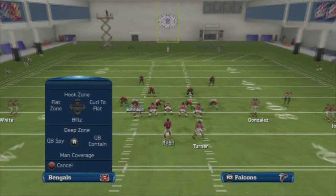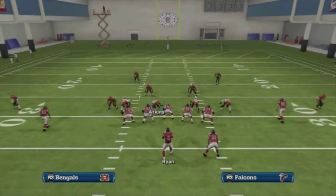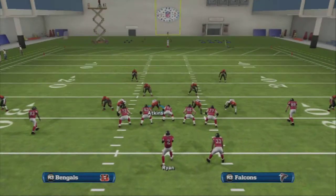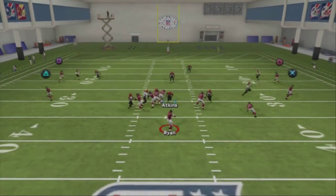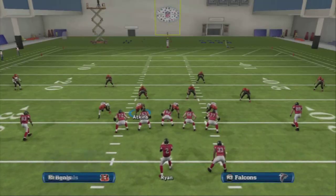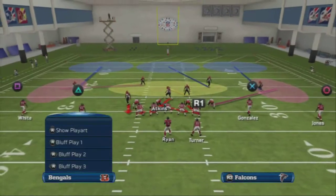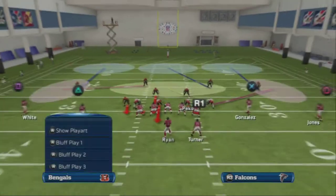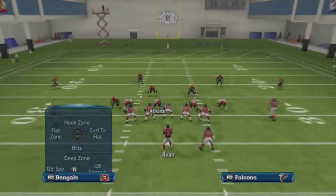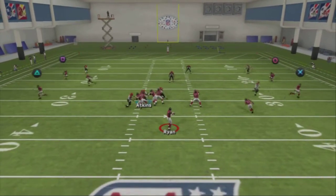If you want to do this without hot-routing, you can run this play. I think you can run it stock if you just spread the line — actually no, you can't. If you spread the line and re-blitz Atkins, or put Atkins on a contain, it should come in off the left, but he slides over so it doesn't really make any difference. If we do the standard blitz, you're blitzing five.